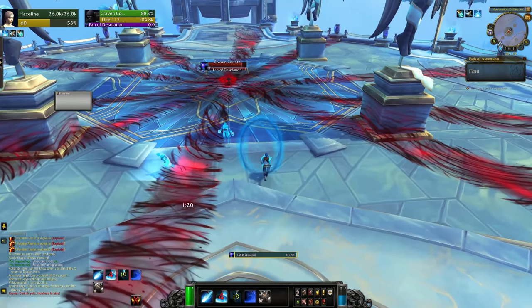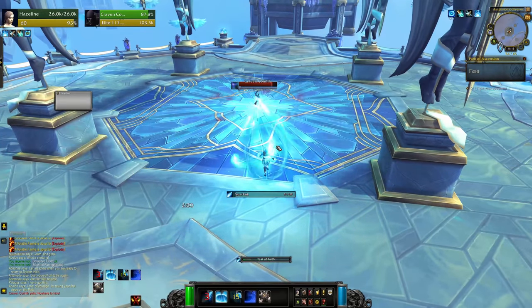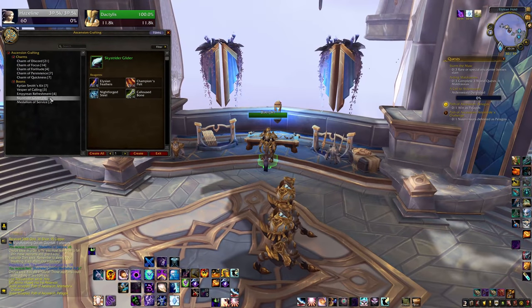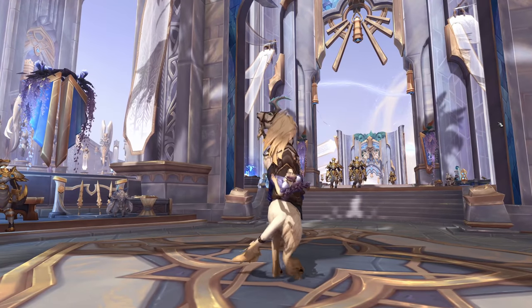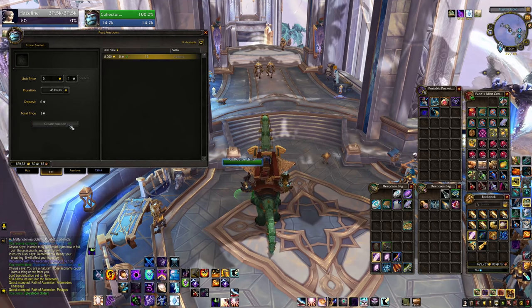If you're new to Path of Ascension, I would summarize it as single-player challenging vehicle combat — kind of imagine the Brawler's Guild, but with vehicles. This is also how you get the Skystrider glider item. You can craft those using Path of Ascension crafting and then use them to pull the Sundancer rare for the mount. You can sell them and craft as many as you like, so that's not a bad way to make gold.